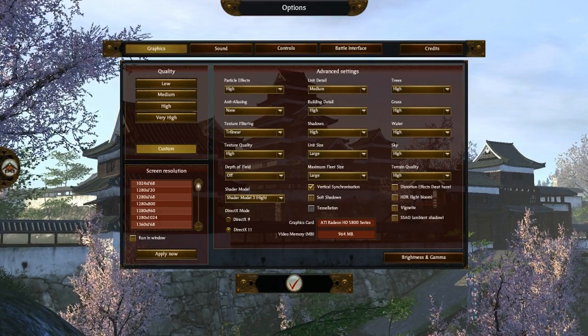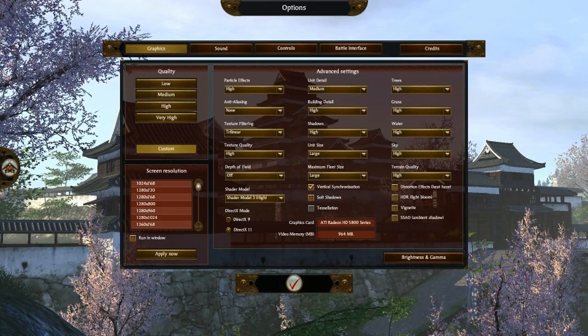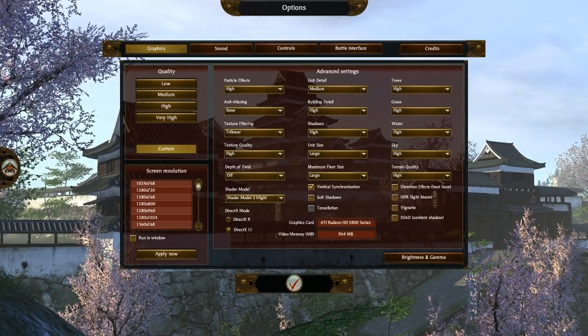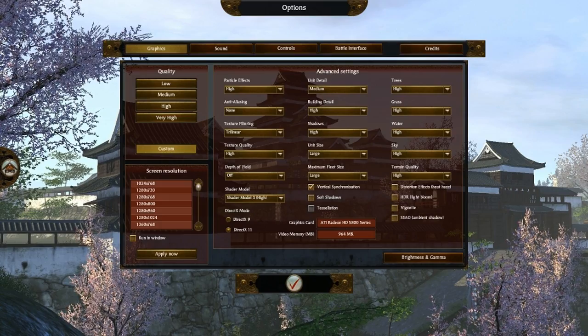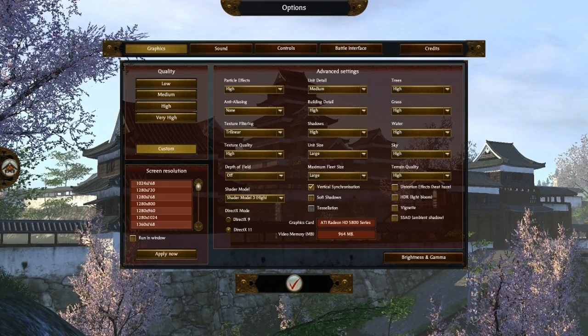But when I record with Fraps, for some reason there are very big FPS drops. Like, one second it's at 60 FPS, one second after it's at 45, and I'm doing nothing — I didn't change anything, I kept the camera still, nothing was moving. This is kind of weird, and it's kind of bad for me because I have to make commentaries. Well, I'll show you this in a few moments.